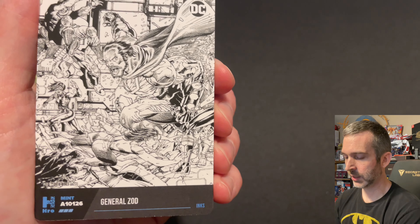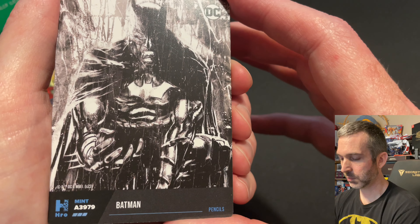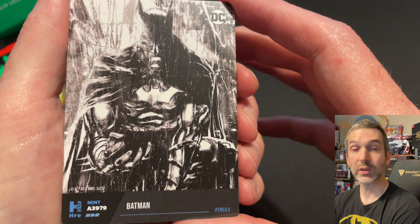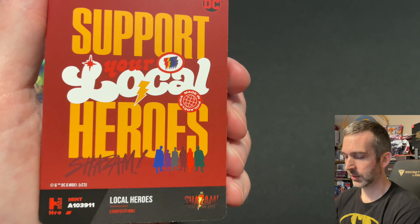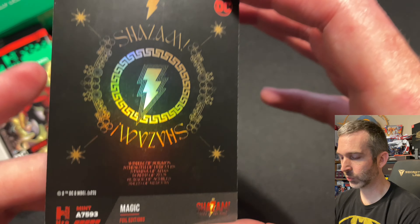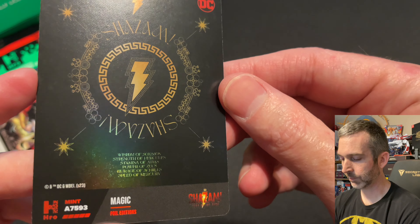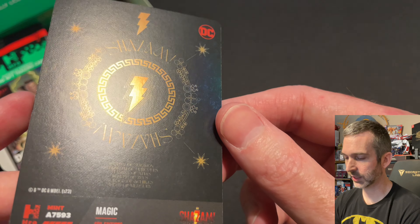I'm hoping they've also done something similar for the new event set at SDCC. Riddler Common, General Zod Superior, Justice League Common. The Batman superior four-digit 3979. Captain Boomerang Common. Movie cards are a common and then another legendary — the same one we previously pulled, I think, Magic — this one is 7593. And print quality looks pretty good on this again.